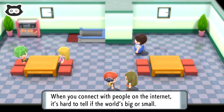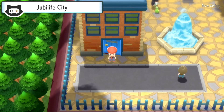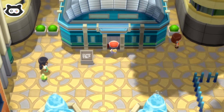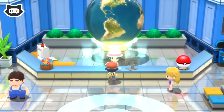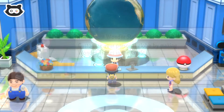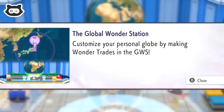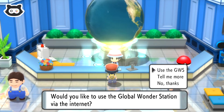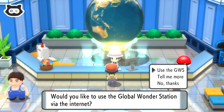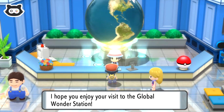People in the GWS are talking about trading Pokemon with people worldwide. One trainer got a Pikachu from a distant land by trading - it grows quickly but doesn't listen. Another says thinking about friends every time he sees Pokemon he traded with them. You can trade Pokemon with people around the world using the Global Wonder Station. When you connect with people on the internet, it's hard to tell if the world's big or small - it definitely gets smaller every year!